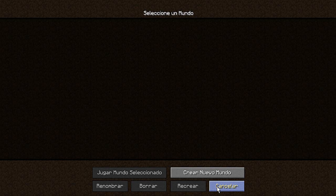Hoy les traigo un tutorial de cómo hacer tu propia skyblock, tu propia isla sin el plugin, sin el mod porque sé que hay un mod. Estaba viendo dos maneras pero yo me hice una manera distinta a la que todos hacen, que es poniendo arena y luego poniendo un bloque arriba para que se caiga la arena y deje todo vacío. Pero yo lo sé de otra forma, así que vamos a crear un nuevo mundo.